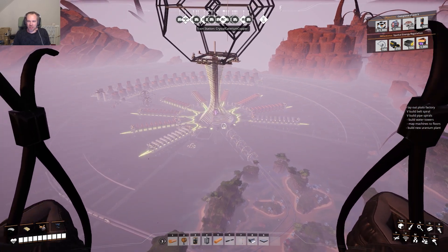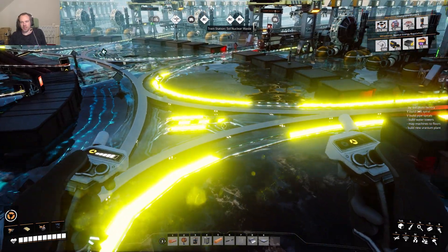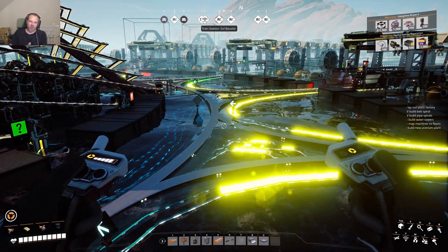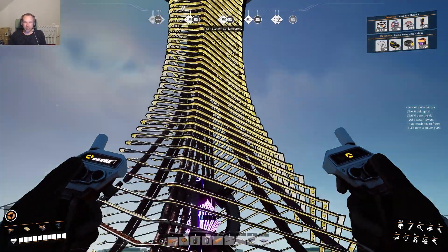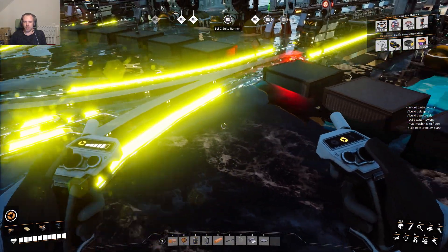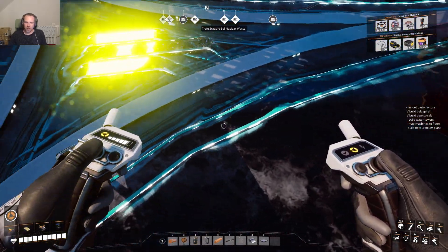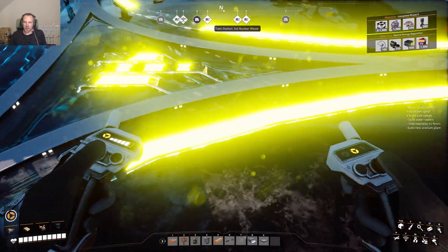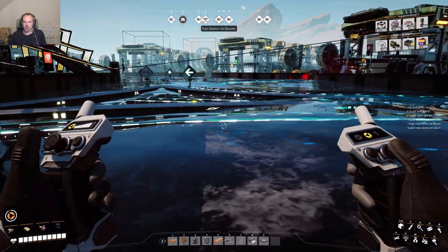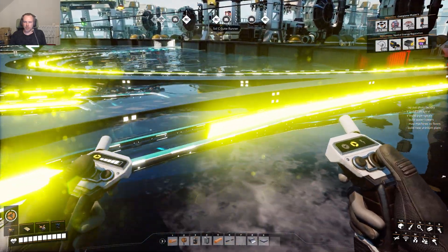Here we are at the ground floor, or the water floor, whatever you want to call it. Please ignore everything else going on — I'm too lazy to build a separate test setup for this. These lights are basically a Mark 6 belt sitting at water level, so they're sitting just on the surface of the water. Sometimes a wave laps over it, and sometimes the wave goes under and exposes the belt.